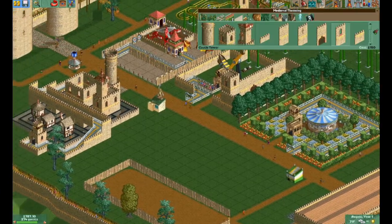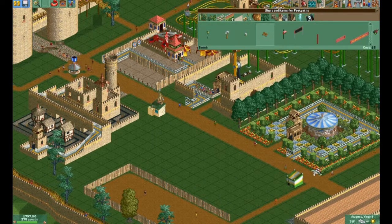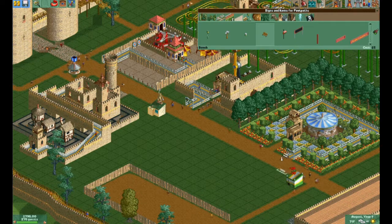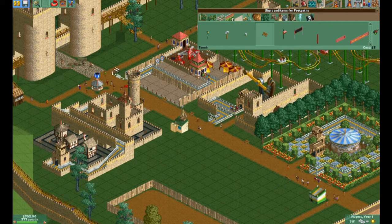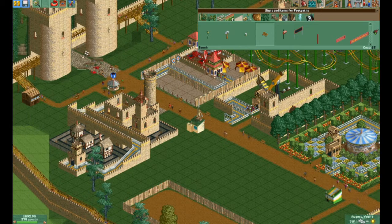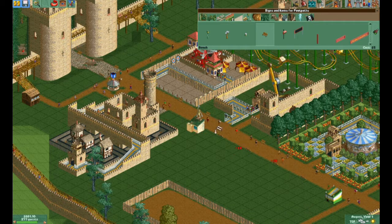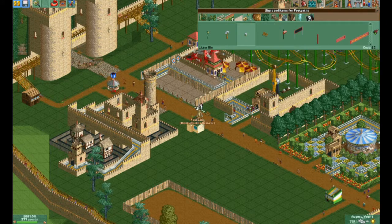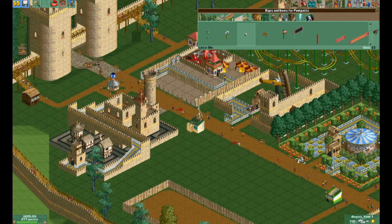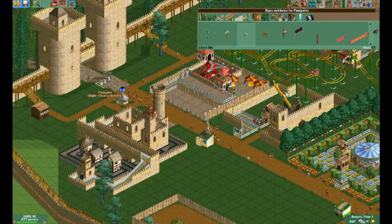Oh, actually I should put some benches along here — I just realized. They're right here. Otherwise people won't have anywhere to sit. I should put garbage cans on here too, but that'll be it for a minute. Oops. Otherwise people won't drop their litter wherever they want, and that's not very nice for anybody else. So don't litter, kids.